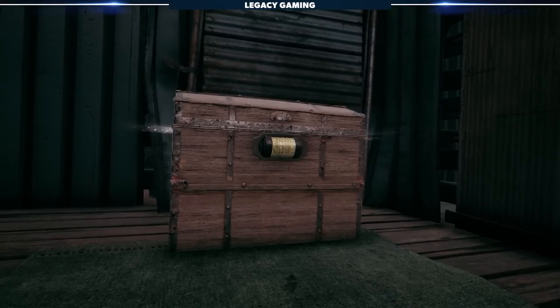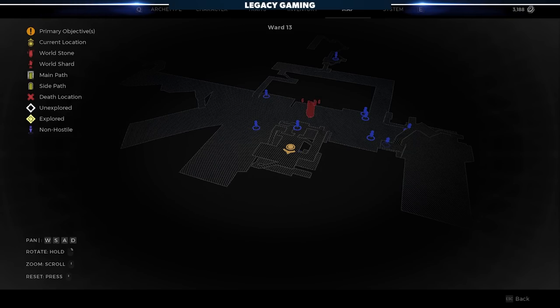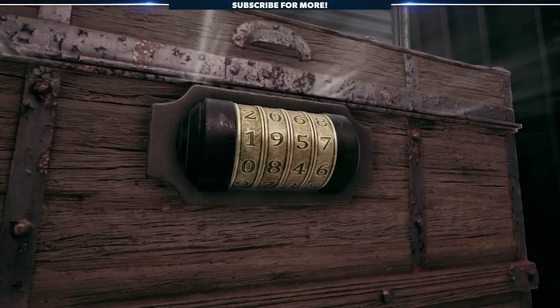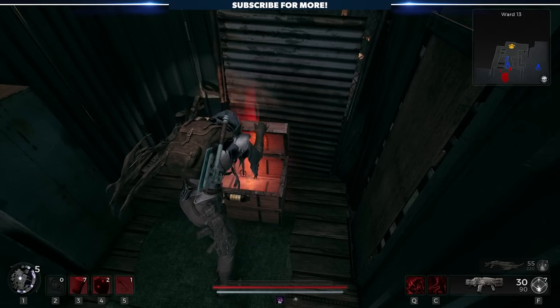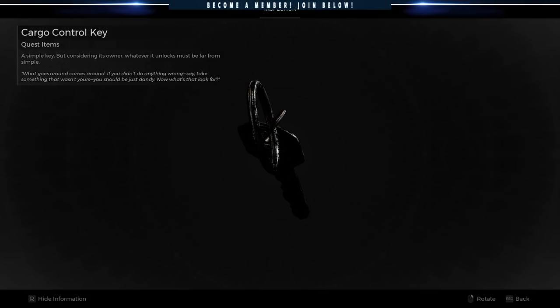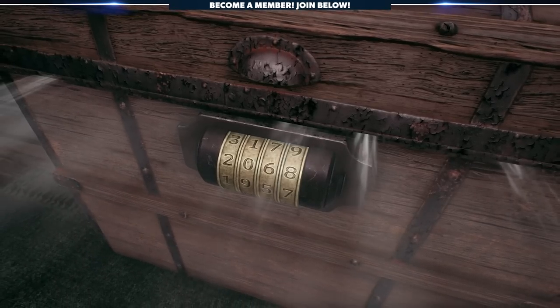What I'm talking about is this chest, located in Founder Ford's office on Ward 13. Like I said, it's a secret hiding in plain sight, but to unlock said secret was a bit more elusive than we first realized. Inside the chest is a key, but to reach that key, you'll need the combination.